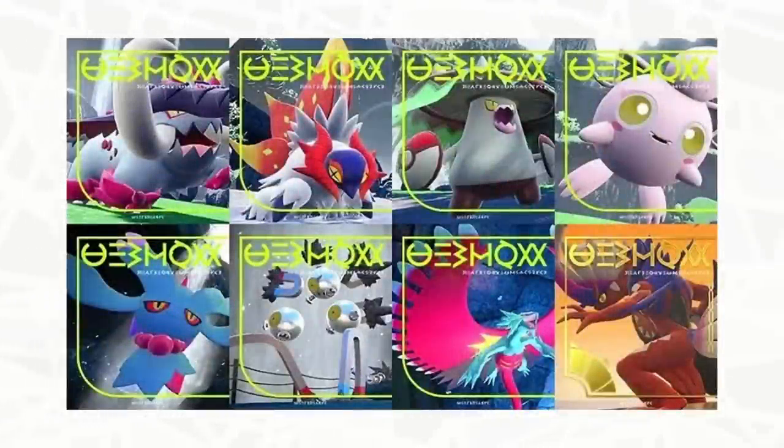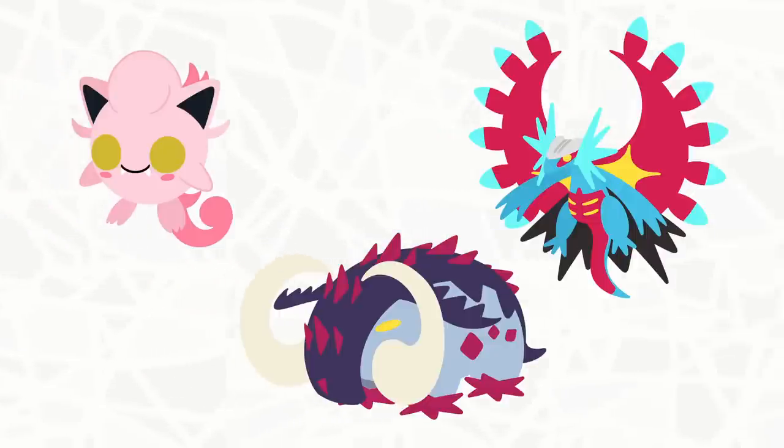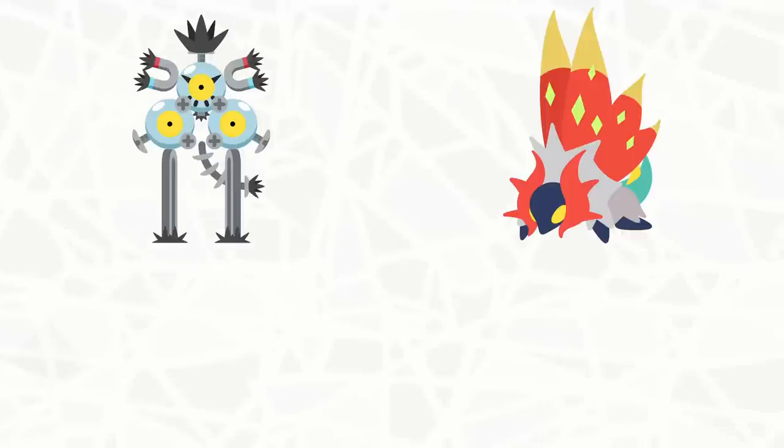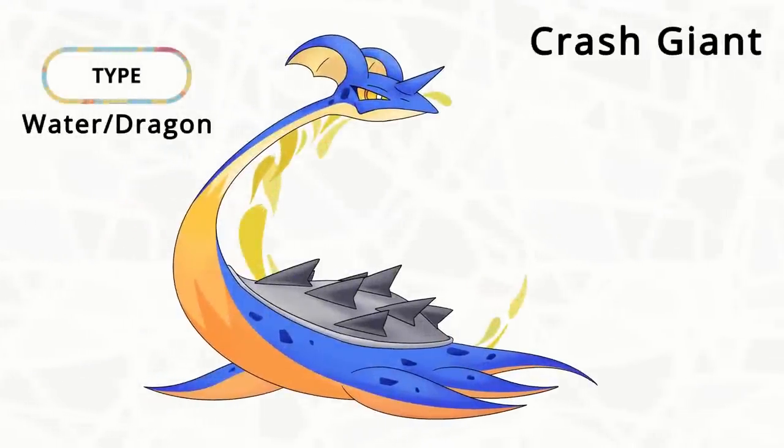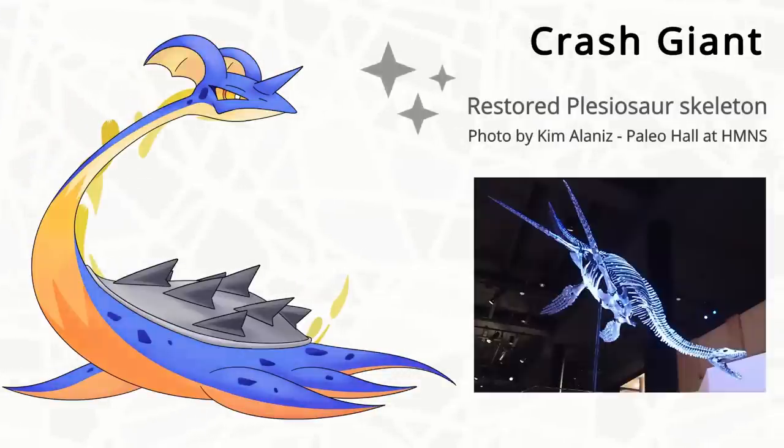Looking back at these past Paradox mons, I think they share more similarities than I initially thought. They all got jaundice, that's for sure. But a part of their body seems to be overgrown in some way — whether that be their tail, or their tusks. It took me way too long to realize that all of these have tails. So I've got one more design for you, which I named Crash Giant. I'm trying my best to make these sound cool. It's a Plesiosaur Lapras.